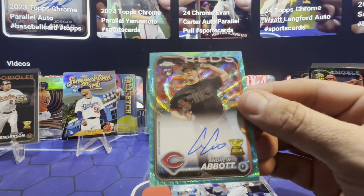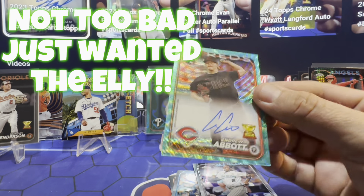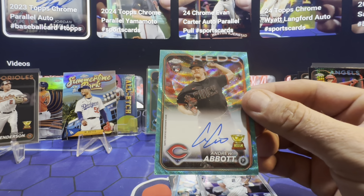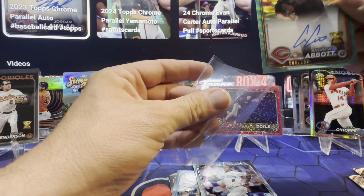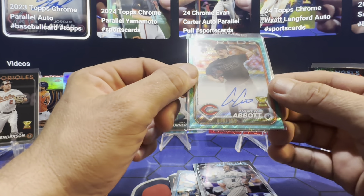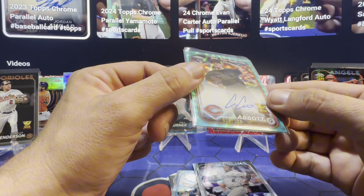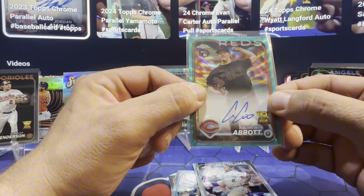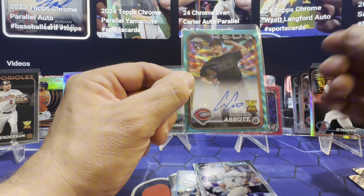Andrew Abbott to 199 on the auto. Parallel rookie pitcher — I mean, he's good. La is what I was looking for. So that Reds card — I knew it was going to be the auto, I was just hoping it could have been a big hit.